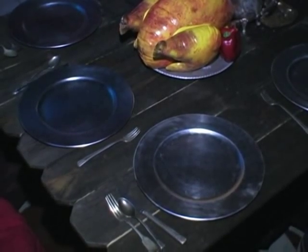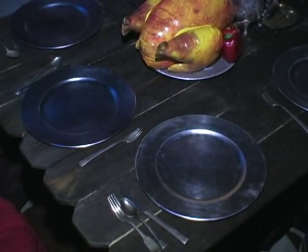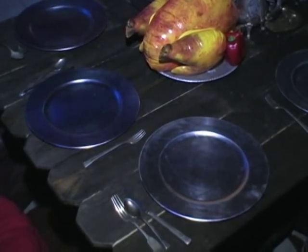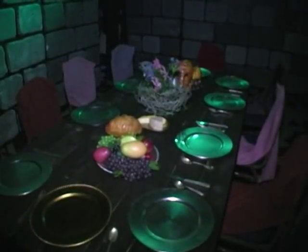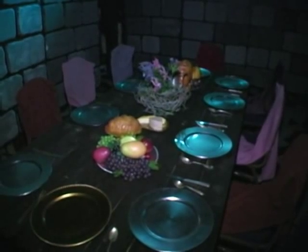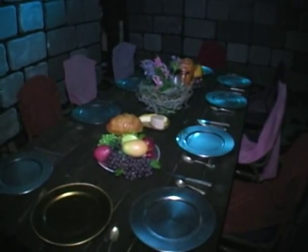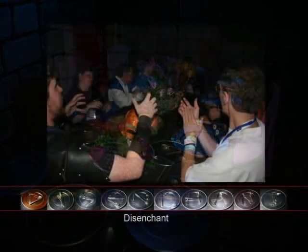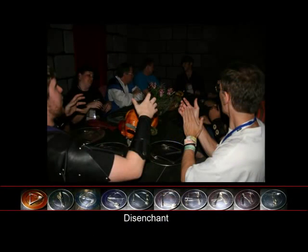Most groups realized they had to spell a word. Even when we playtested, we thought it was chains and looked for a physical means to unlock it. That's why we told the DMs to make sure players know it's a magical force — there is no physical lock. The answer was actually that you could spell 'disenchant.' One of the plates was gold, and that's the plate you needed to start the D on. Once you spell disenchant, you're good to go.